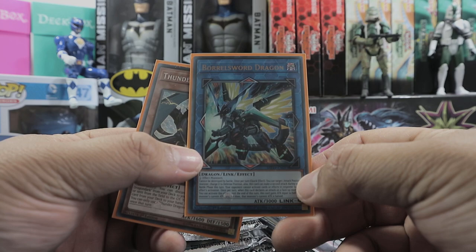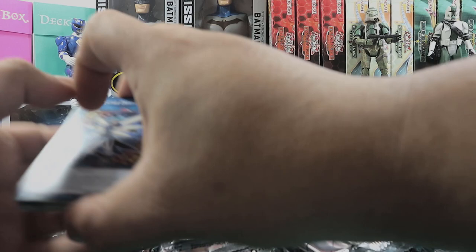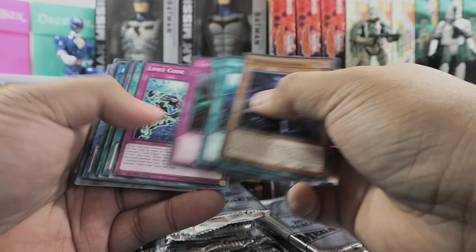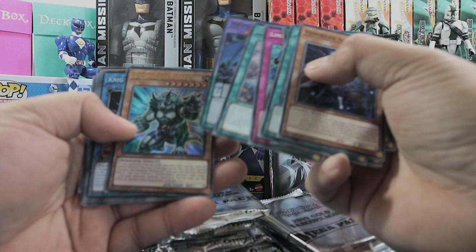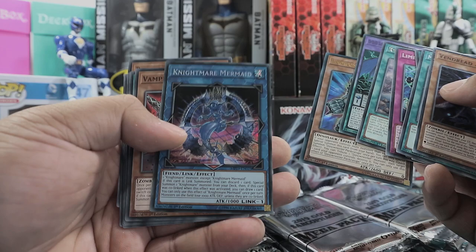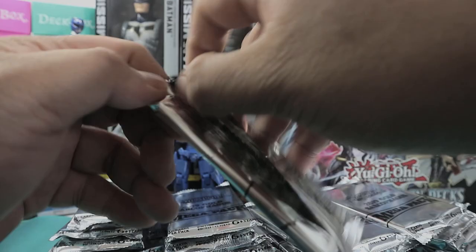Borelsword Dragon on the third pack - beautiful! That's going to the deck directly. And this one is for sale if anybody wants to buy it. It's only like we've opened one mega tin so far. It's a beautiful Saturday right now and I have nothing planned. Realm of Danger, DDD Super Doom King Purple Armageddon. Prank-Kids Rocksies - this already has a secret rare but they made an ultra rare one. Beautiful! And Nightmare Mermaid - that's nice.